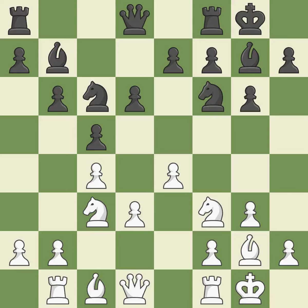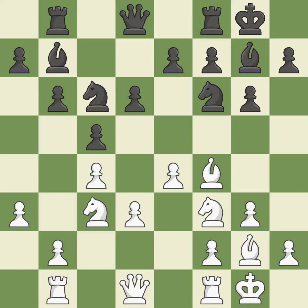This develops a knight from its starting square, activating it. That is a logical response. By moving a rook from its starting square, this activates it. This is not the best approach — not the finest.